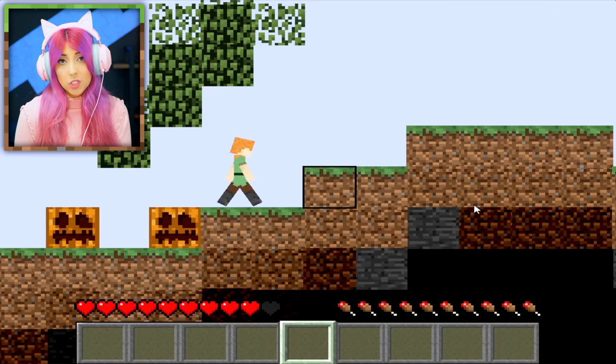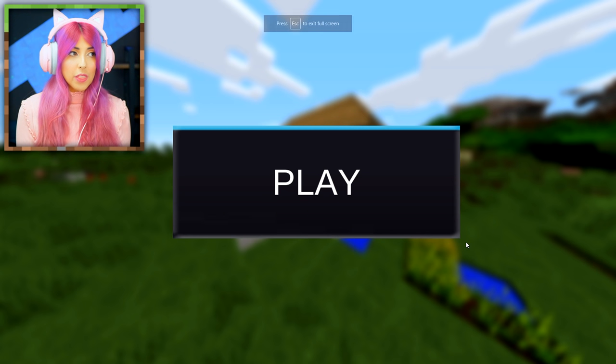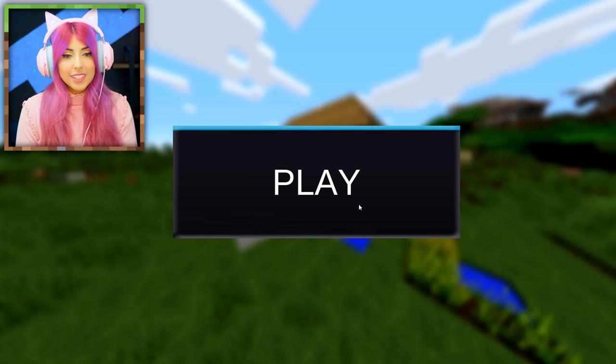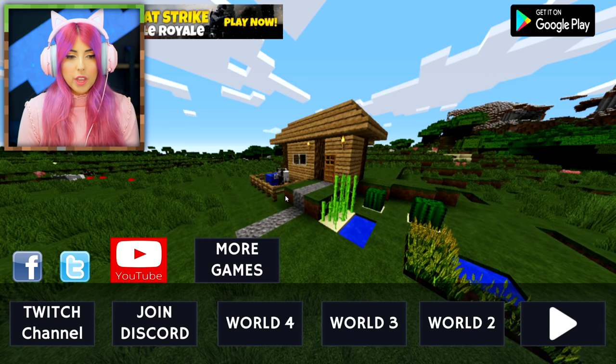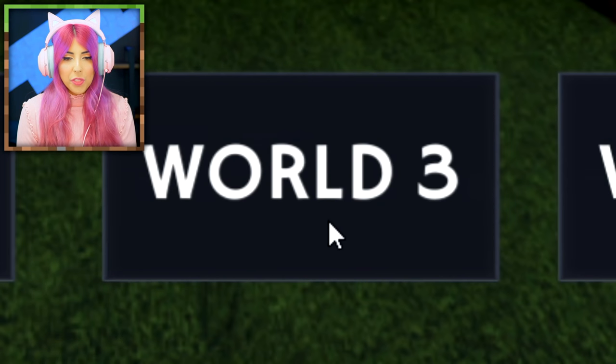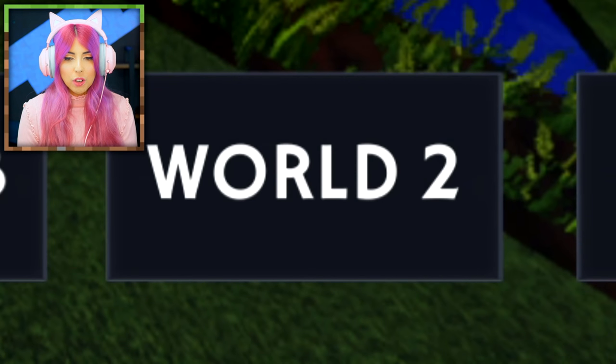We have a new game called WorldCraft 2 — the second one, supposedly an upgraded version. Let's click play. We have options: join the Discord, or choose world four, three, or two — where's world one? I really like the music though, I'm really into this. Don't know what it has to do with Minecraft.